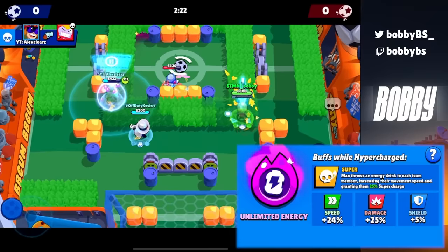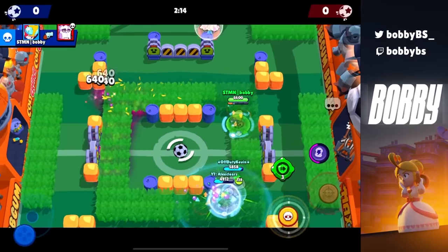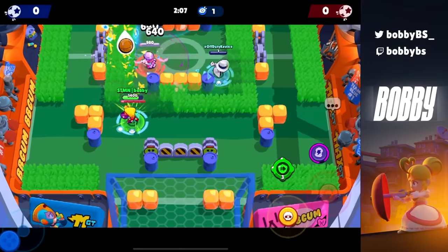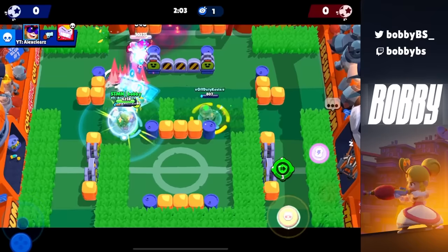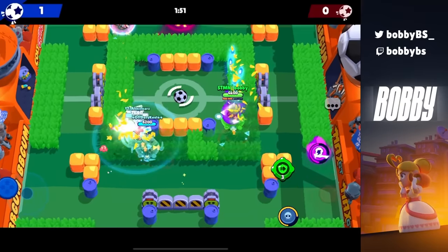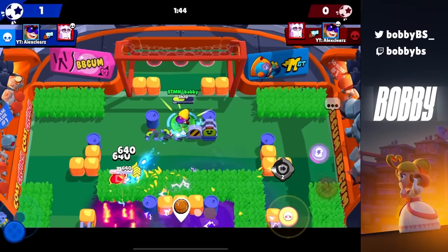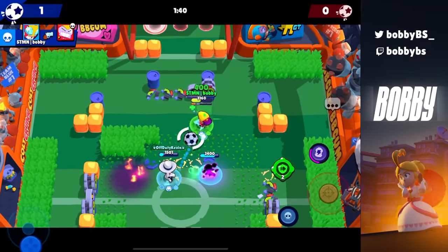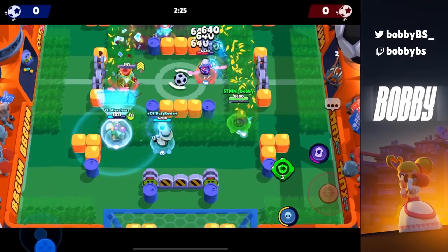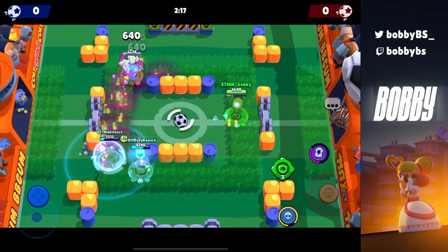Starting off the top three at number 3 we have Max's Unlimited Energy. This is the best teammate hypercharge in the game along with Sandy's. Max pops a speed boost that lasts almost twice as long as her regular speed and also charges 25% of her teammates' hypercharges while it's active. A lot of people don't know this, but if you and your three teammates all stack on top of each other, the hypercharge boosts stack — you can get up to 75% of your hypercharge from one Max speed. If your teammates have hypercharges, they're probably getting them twice or even three times a game.